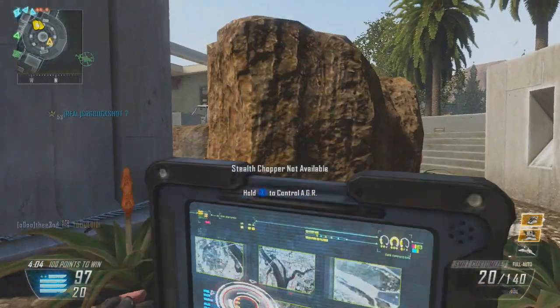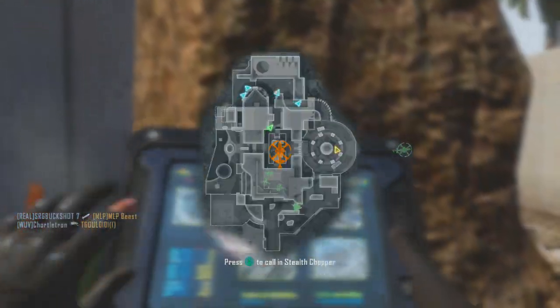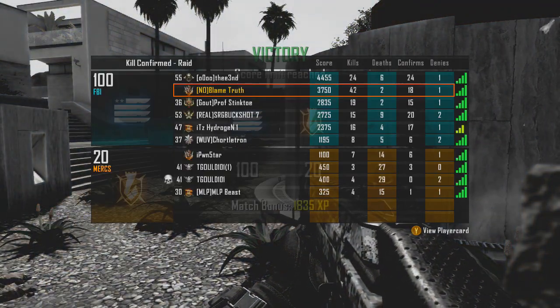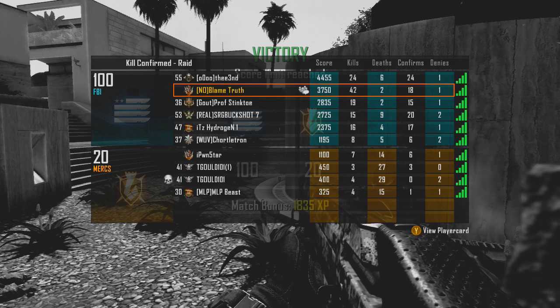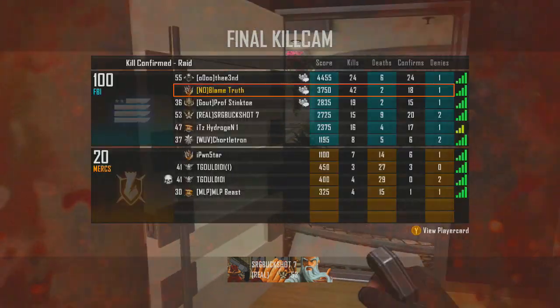I'm trying my hardest to call in my Stealth Chopper and my AGR, but I just cannot do it! Give the SMR a try — give it a try with Select Fire, give it a try with the Stock, Quick Draw Handle, and Suppressor. Just give it a whirl if you haven't tried it out, or if you haven't tried it out in a while.